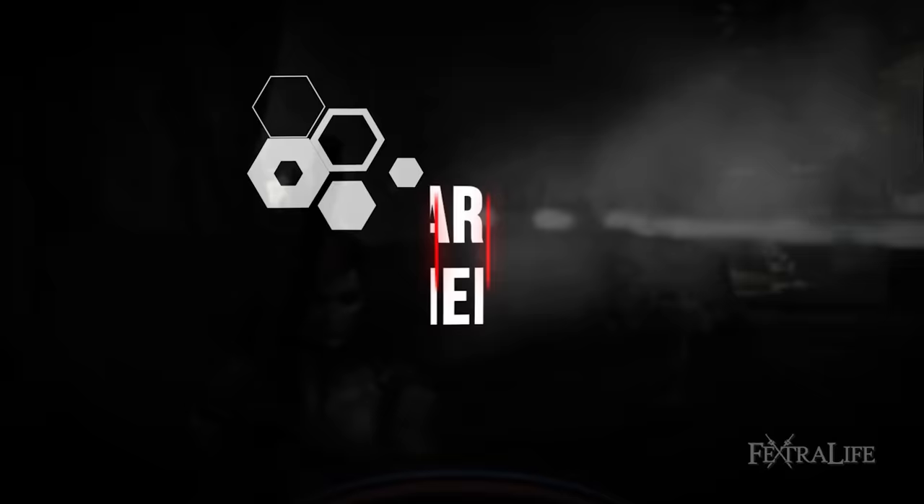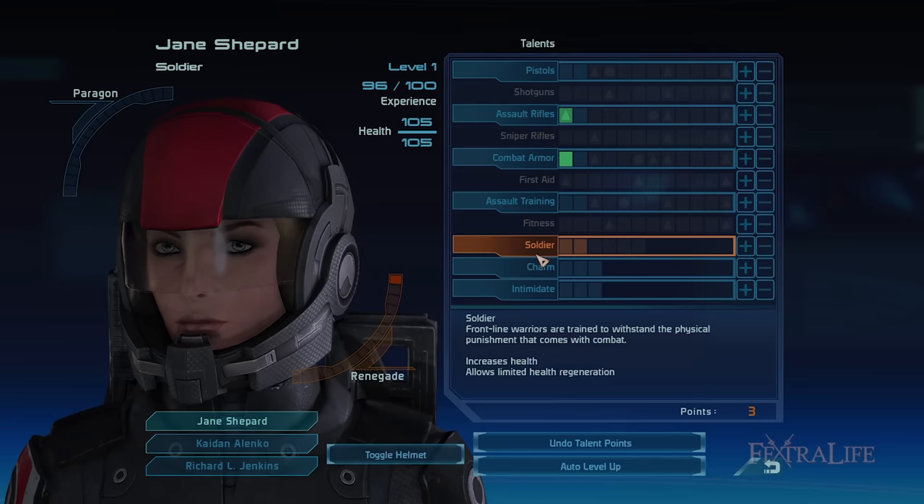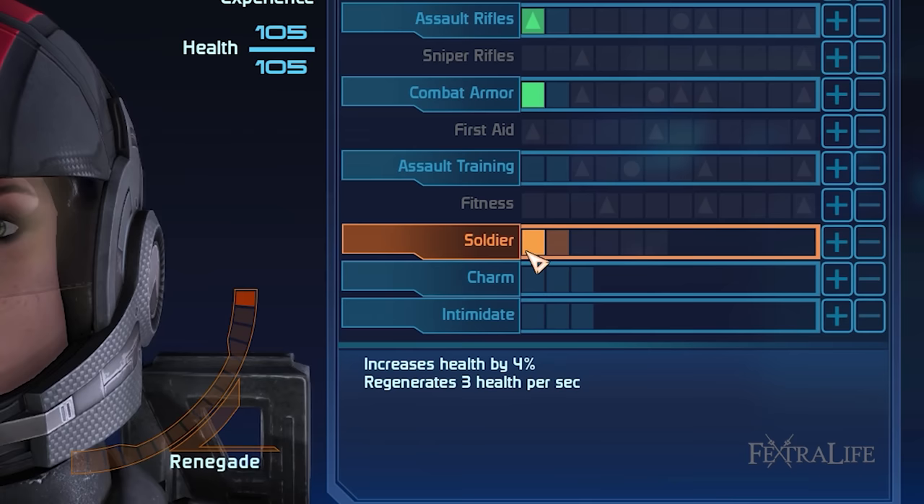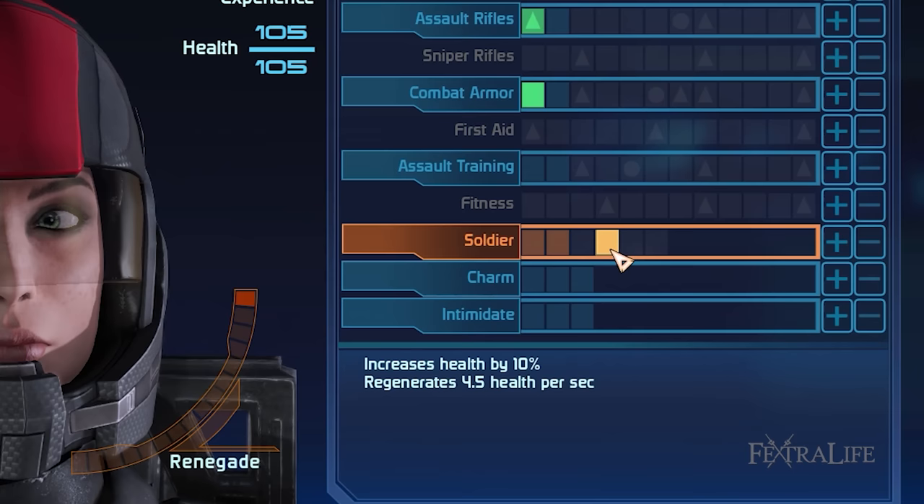In this section I'm going to discuss the unique class talent for this build as well as its evolved form or specialization upon completing a certain quest. The Soldier class talent further boosts your HP and HP regeneration upon ranking it up. You can only allot a maximum of 6 talent points into it, at which point your HP increases by 14% and you can regenerate 5.5 HP per second, which is beneficial in keeping you alive for longer periods of time.